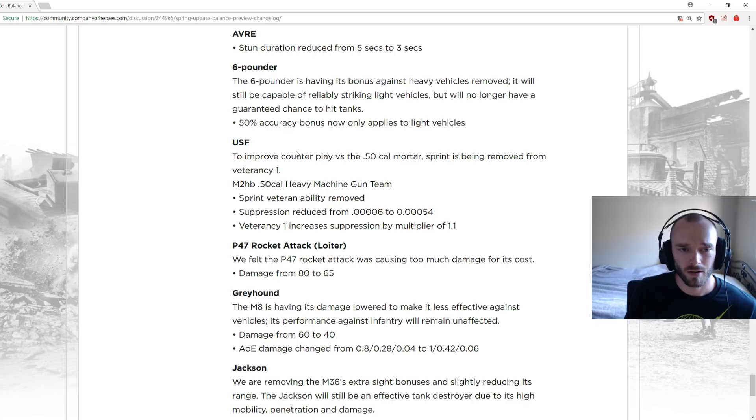50-caliber machine gun: sprint removed from vet 1 — similar to the Maxim which had sprint removed. Vet 1 now increases suppression by a multiplier of 1.1. They're decreasing its base suppression since the 50-cal is extremely good currently, then adding suppression back at vet 1 and removing sprint. Overall a pretty reasonable change.